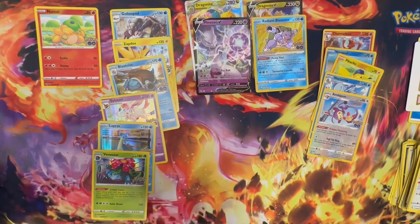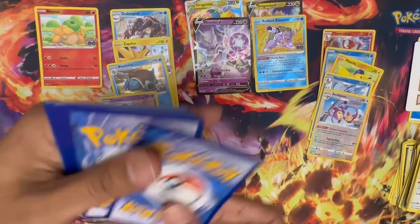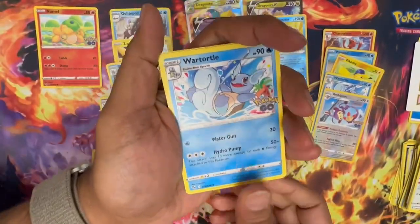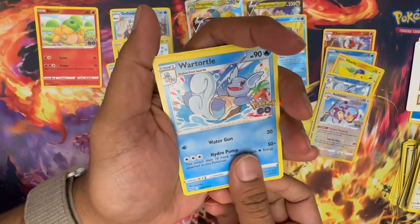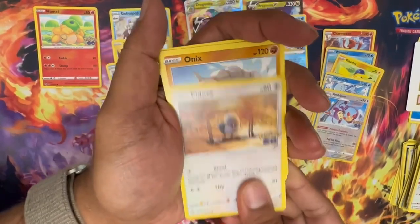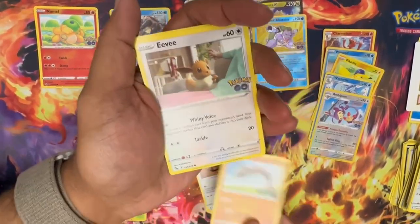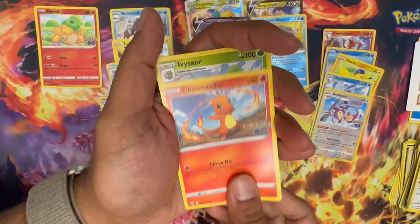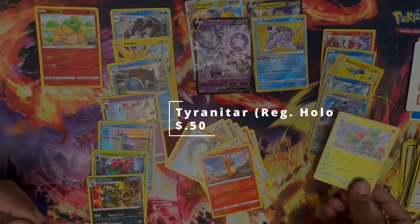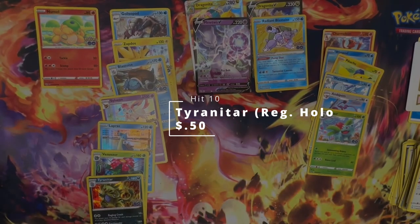All right, last two packs. Pack eight: Wartortle, Camrupt, Rare Candy, Magic Hug, Pidgey, Onix, Eevee, Charmander, reverse holo Ivysaur, and a holo Tyranitar! First Tyranitar. Not too bad — it looks really angry.